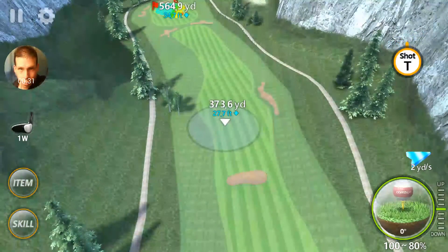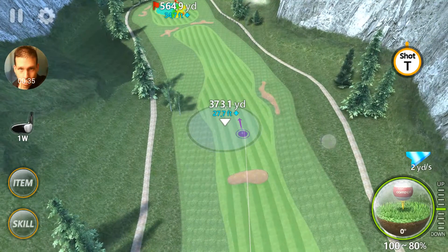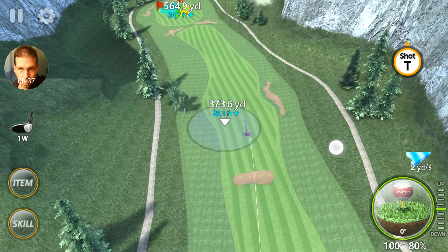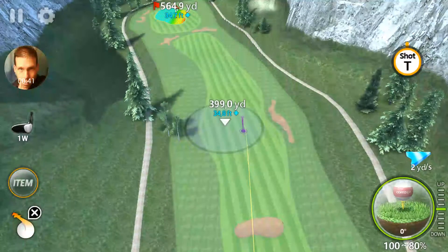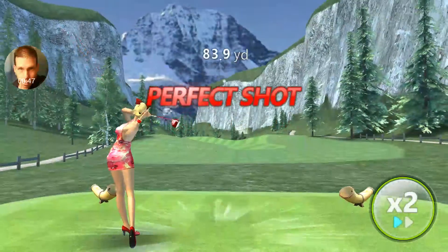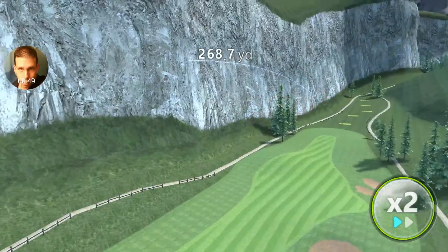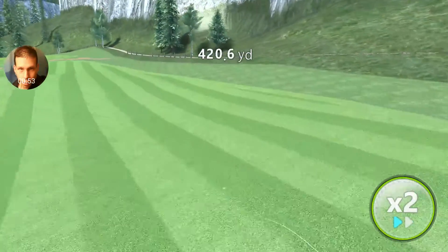On this first shot, the fairway is pretty flat, but you always want to land in the middle — right about there is good. You want to use a power shot skill for the drive and just max it out all the way. Interlaken is fairly easy.